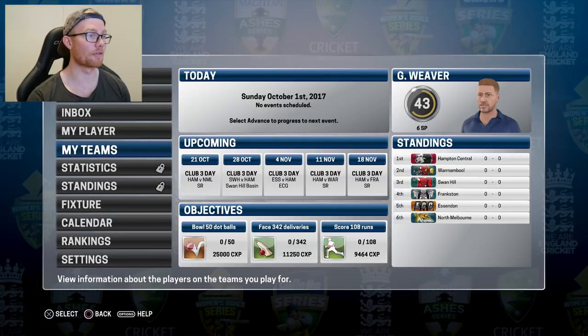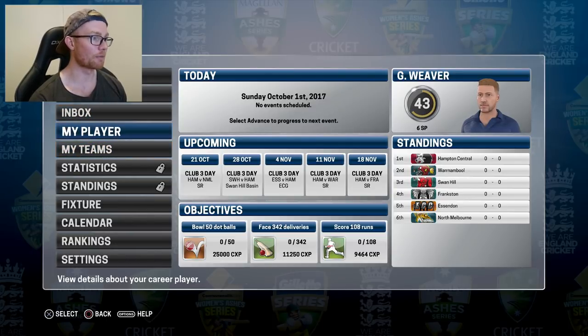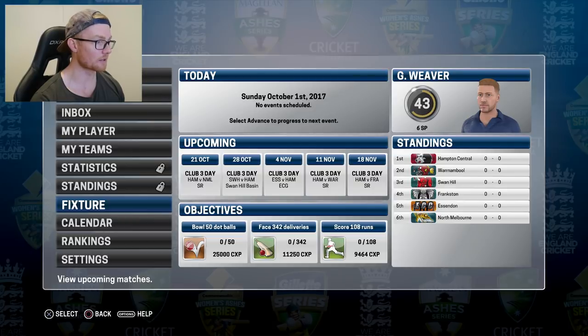Taking a look at the layout of the career mode — it looks a bit different to Don Bradman Cricket 17. A lot more compact, which I reckon is a massive improvement. Everything's just on the one screen and you don't have to move too much. The same sort of options as before: training, inbox, my player, stats and standings, fixture, calendar, rankings, and settings. On the right-hand side you can see what's happening today, the upcoming matches, the objectives, and our player with the overall rating, skill points, and standings.